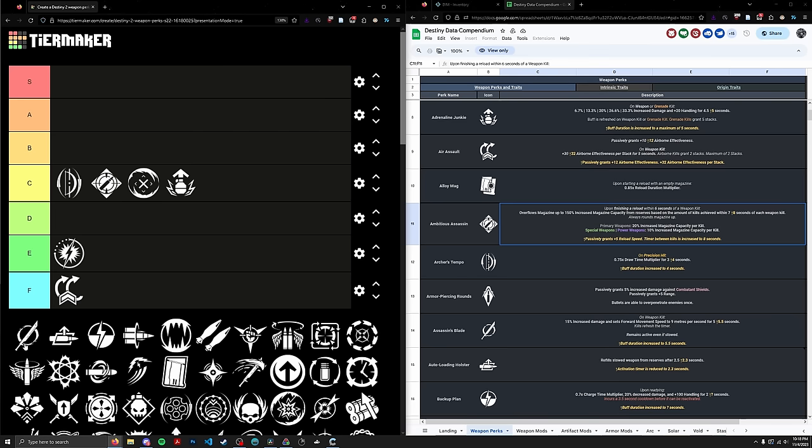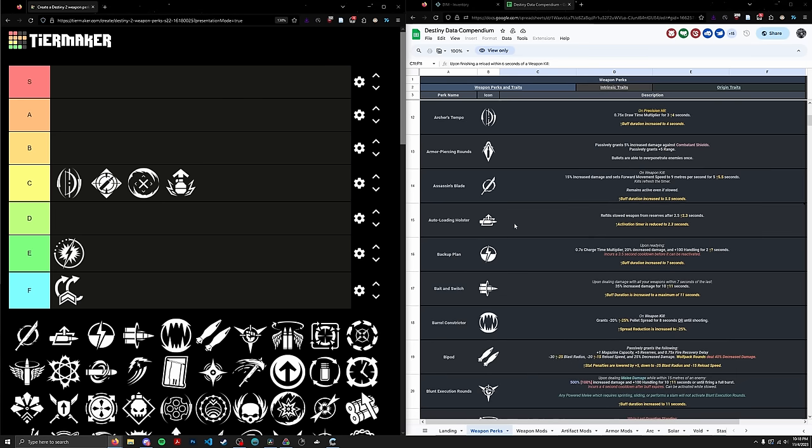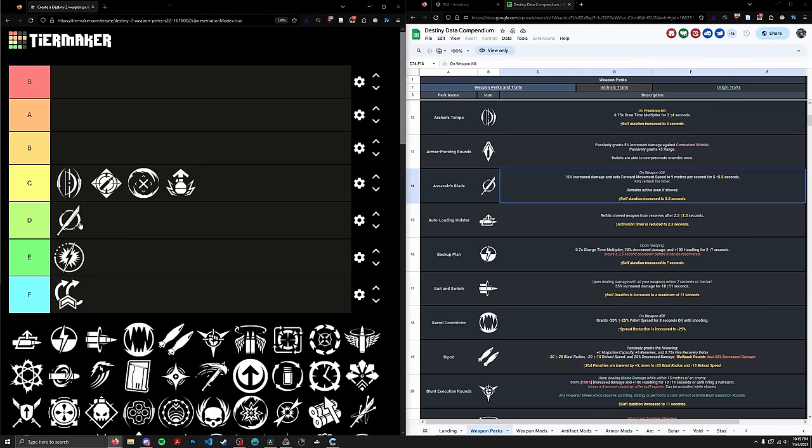Next up we have Assassin's Blade. It's basically a 15% damage perk on sword kill, and the only thing that's unique about it is it's one of the only options in the game that allows you to set your movement speed at a certain level — 9 meters per second is actually quite high, which could be useful in some encounters where you're burdened. So if you wanted to kill something and then maybe pick up a relic and move at a fixed speed, Assassin's Blade can be useful for that. But in endgame content, are you going to be picking up an object and using an Assassin's Blade sword just to get that effect temporarily? Not really. So that goes into the D tier, our first D tier perk at rank 91.